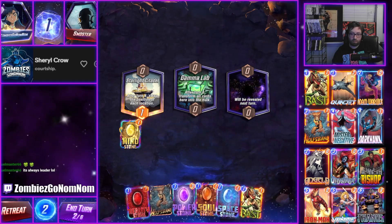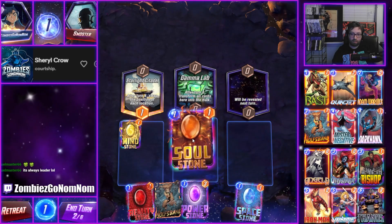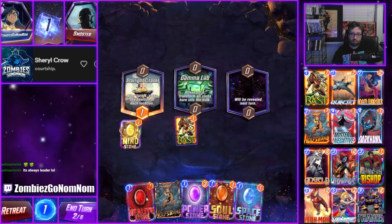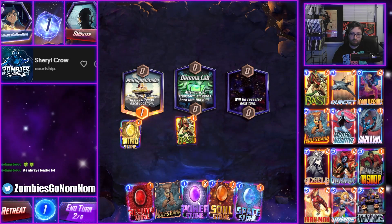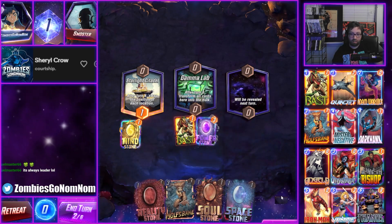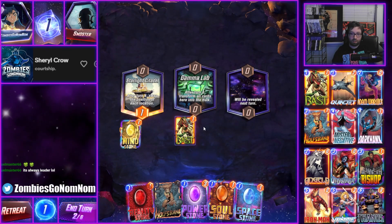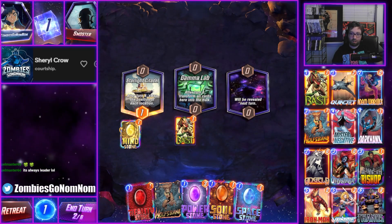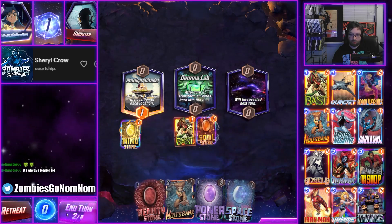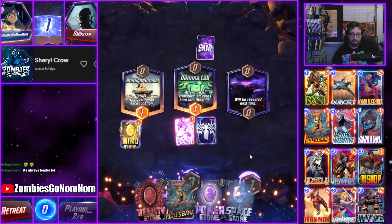Wait, we want to save this for the Hulk. We can transform the Power Stone — it's kind of just a brick unless we get Thanos. If we get Thanos we're kind of sad we did that. We could just nuke it, but we can use this better than they can probably. I guess I'll just get rid of the Soul Stone.